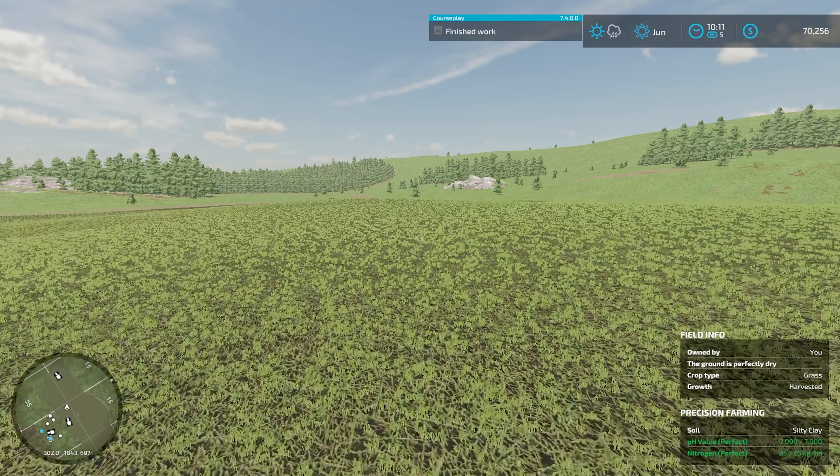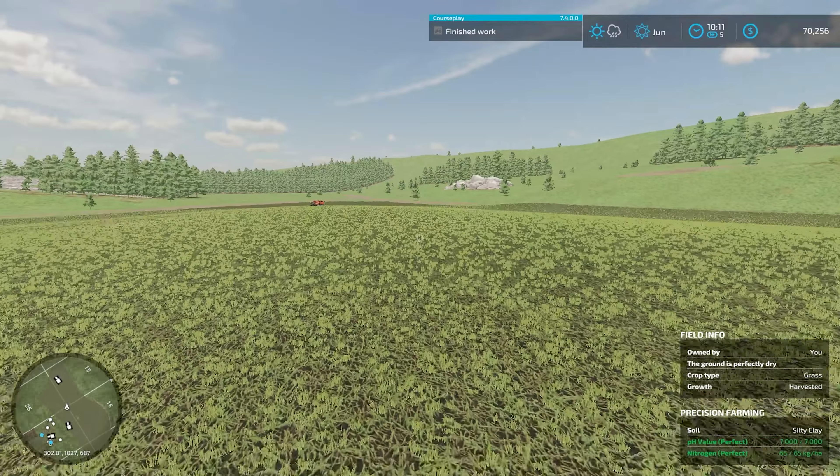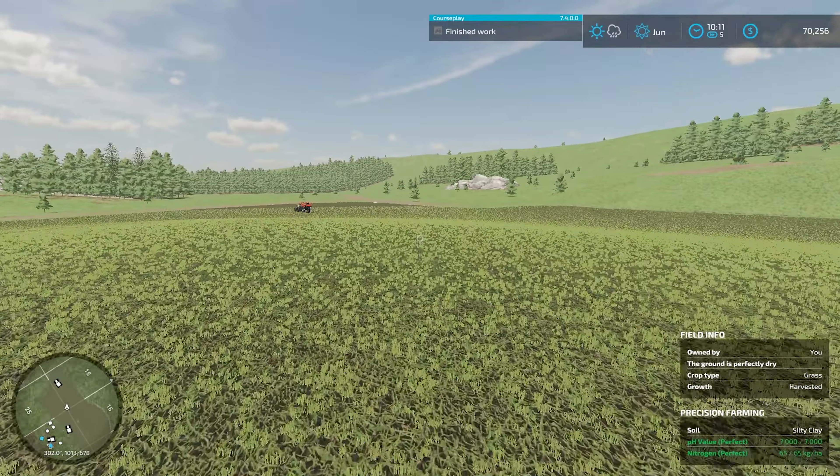It says we got a finished worker up there, and that was the fertilizing being applied to this grass field. It barely used any - grass fields don't take up much. And you can tell on that mini map on the bottom left there, normally a crop field would be a brighter green color. Obviously the darker the red color, the less fertilizer that's applied to it. So that's a great thing about grass fields - they don't take much.